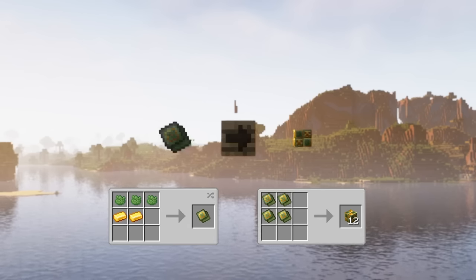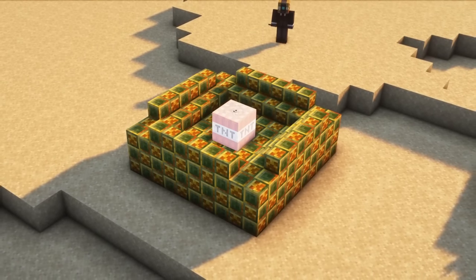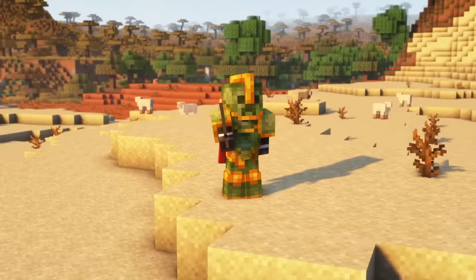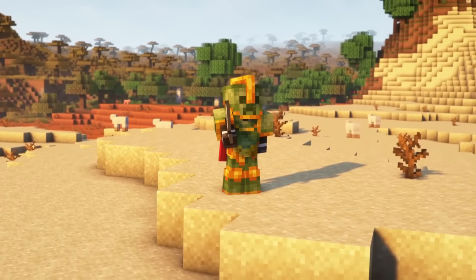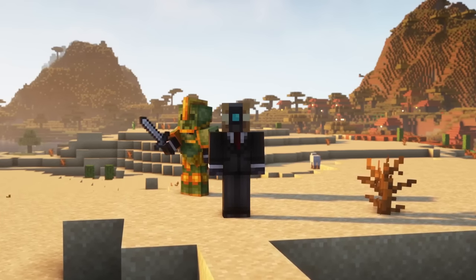Creeper spores can also be crafted into Blast Proof Platings. These platings can be used to make Blast Proof Plates, which are blocks that can't be destroyed by explosives like TNT or a creeper. They can also be used to craft a Creeper Armor. This armor gives you the same protection as iron armor, but has also 4 armor toughness as well as explosion reduction, which means that each piece of armor reduces the damage you take from an explosion.